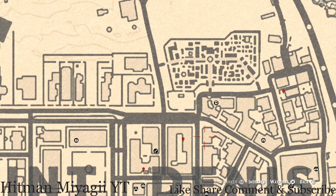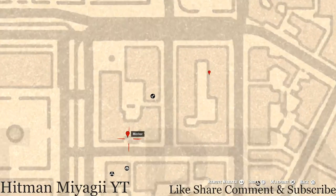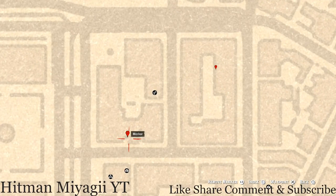Our next marker is another antique alcohol bottle. This one is on the second level of this complex. There's a ladder here — go up the ladder, cross this platform, jump across the railing, cross the next platform, jump across the railing again, and follow the path around. Right here in the crack of a door you should see the Irish whiskey antique alcohol bottle on the second level.